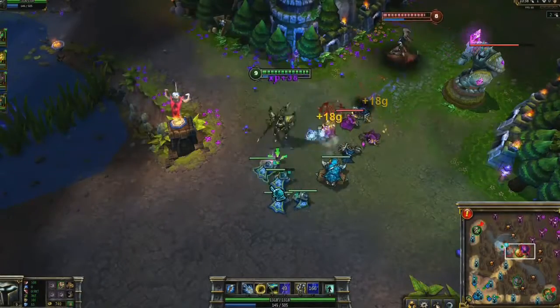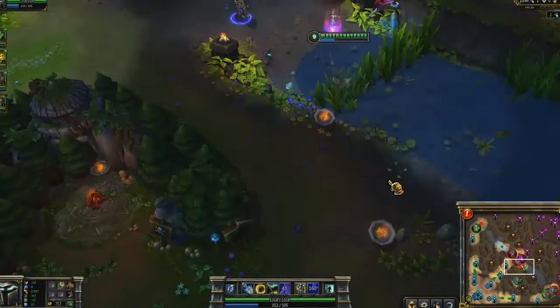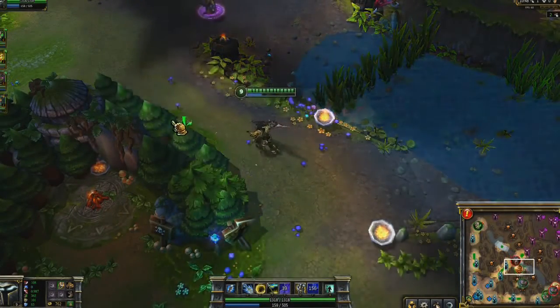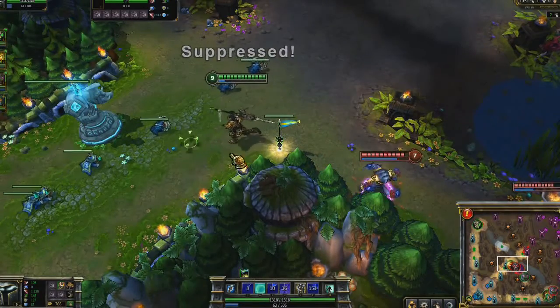Jarvan also excels at escaping ganks. Seeing Singed come in from the side, I know I can't head to my turret. Once in the river, I notice they both follow me, so I head back up towards the turret. Unfortunately, this means that I walk straight into Warwick. I time Demacian Standard with Dragon Strike to knock up Warwick mid-ultimate. This breaks his suppression on me and I walk out at full health.